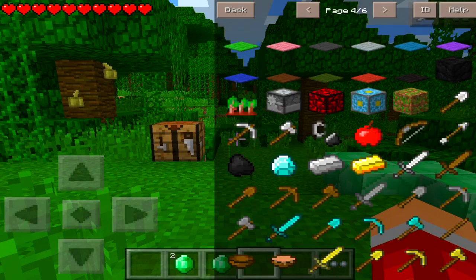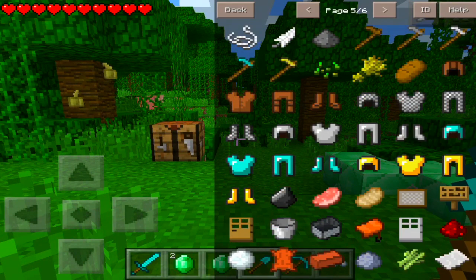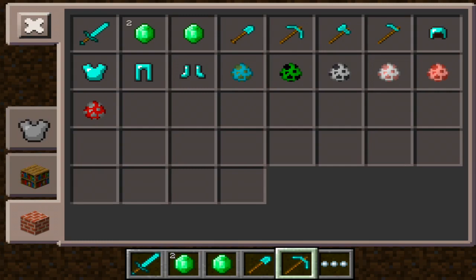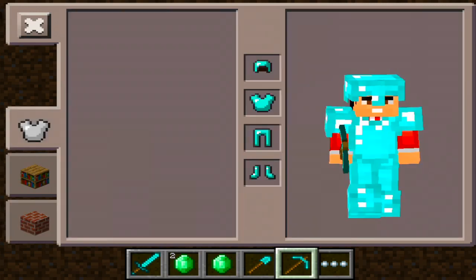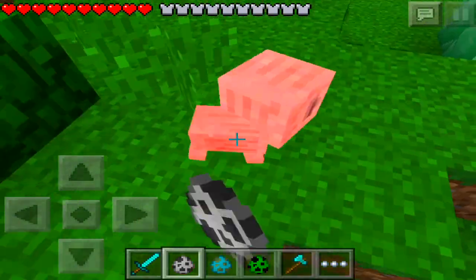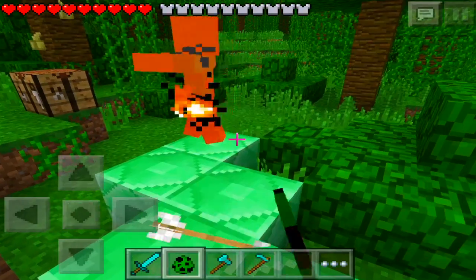You can also give yourself armor and other things. For example, I want a sword and also some armor — let's find some armor. We'll also give ourselves some spawn eggs, why not? Spawn eggs in survival — it's pretty sick, pretty legit.